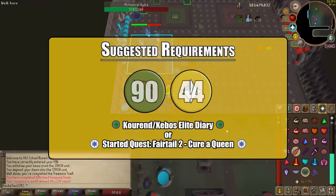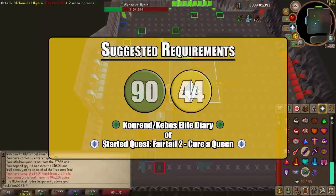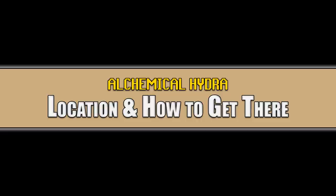Another suggested requirement, though steep, is the Kourend and Kebos Elite Diary. Having this done gives you the Rada's Blessing 4, which teleports you directly to the catacombs where the Alchemical Hydra is located — the fastest way to get there. It also lets you wear any boots in the catacombs. Without it, you must wear specific boots to protect your feet from the hot floor or you will die quickly. You'll also want to have started the Fairy Tale Part 2 quest for use of fairy rings as the next fastest travel option.